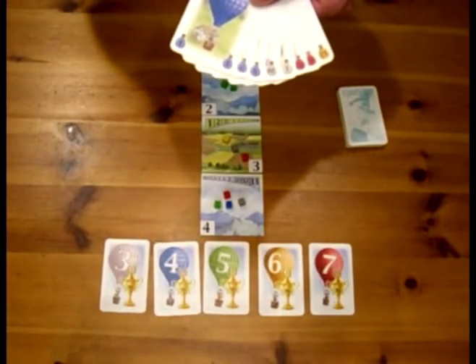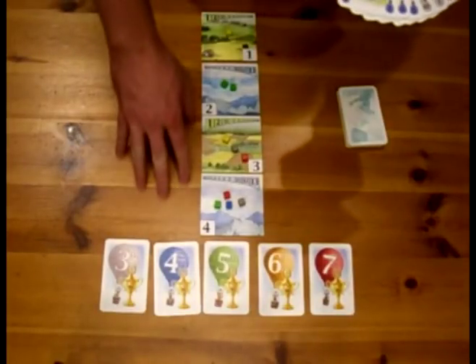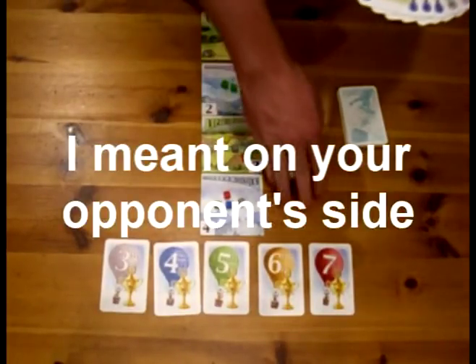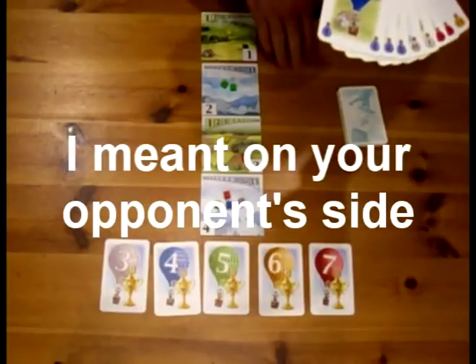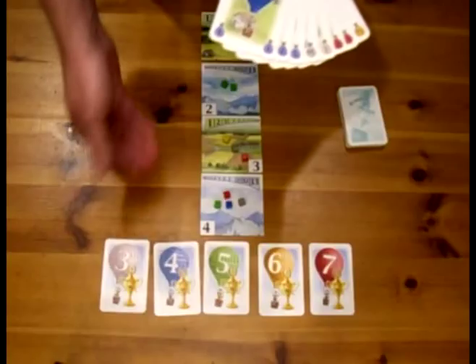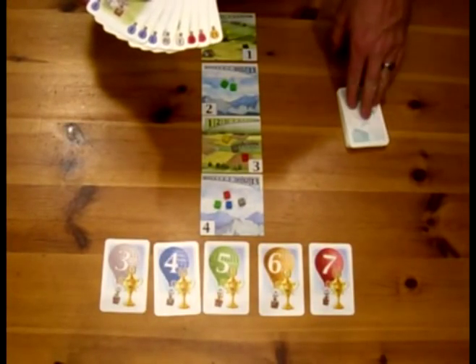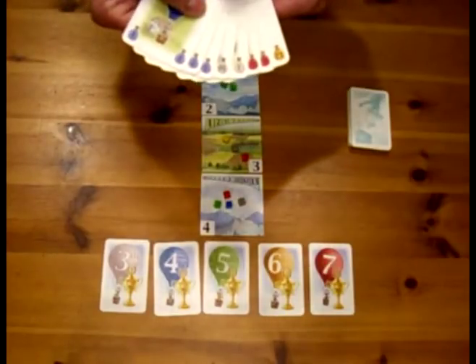For a player's turn, there are two things you do. You first play a card, and you can play a card either on your own side of the board or on your opponent's side of the board — which makes it very fun because you can kind of sabotage the other player. Once you've played a card, you simply pick up a card from the supply pile.